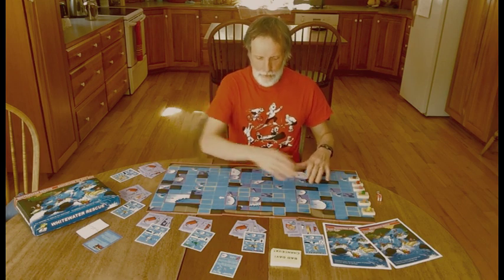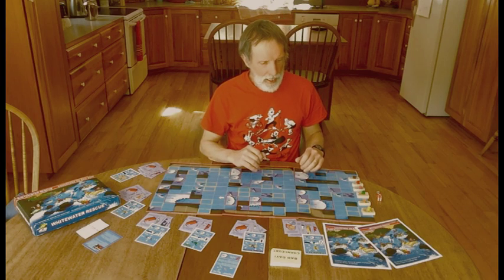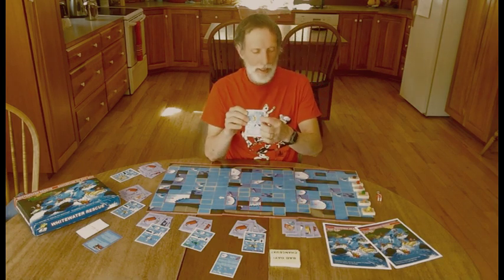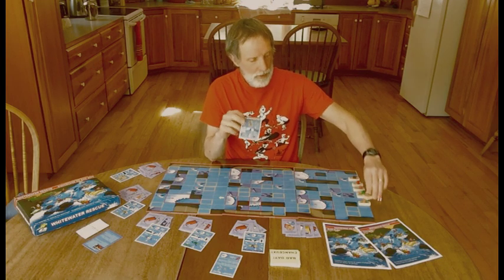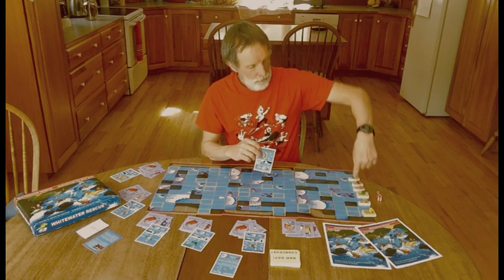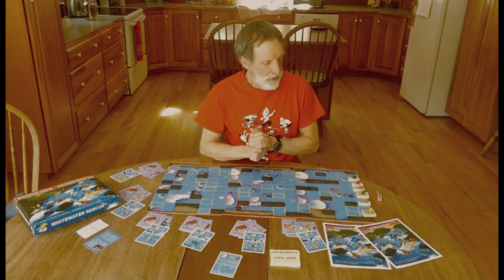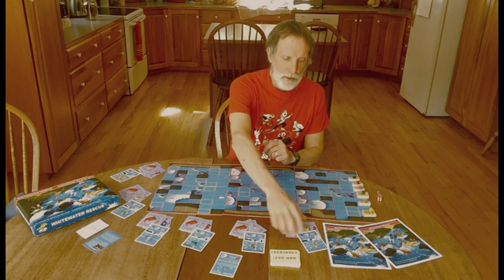First step is get your boards down three wide, two high, and then choose what watercraft you want to be. Choose a player card — it has a picture of the watercraft — get your boat that matches that player card, and put it on the first column of spaces on the board. Once all players have their boats there, go ahead and choose some gear cards.